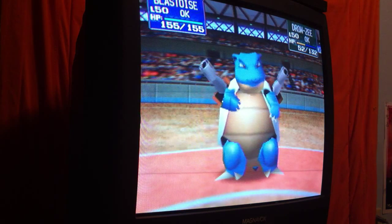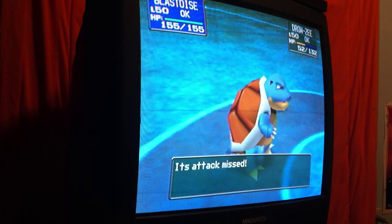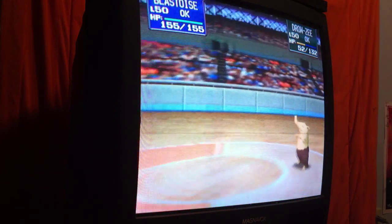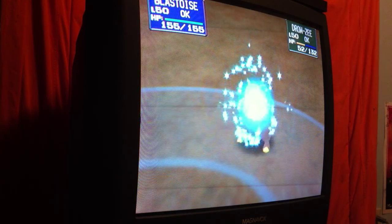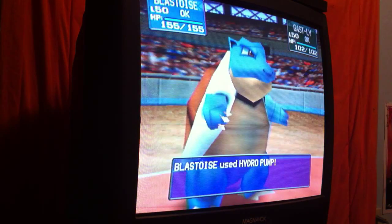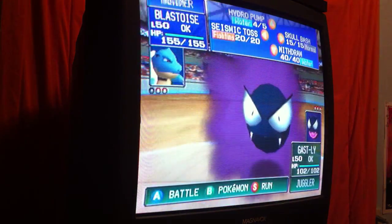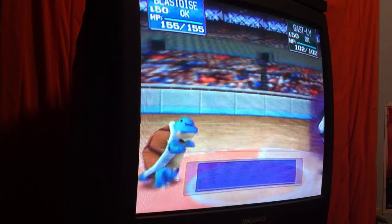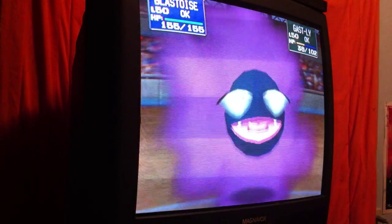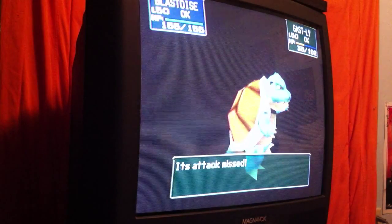Now we have Blastoise, the evolved form of Water Turtle. There's a Dream Eater — that's a miss. Let's take it out with the Hydro Pump. But Drowzee is returning to its Pokeball and changing into Gastly. Hydro Pump — oh, it's a miss. How will this swap affect the outcome? Try it again — that one worked.